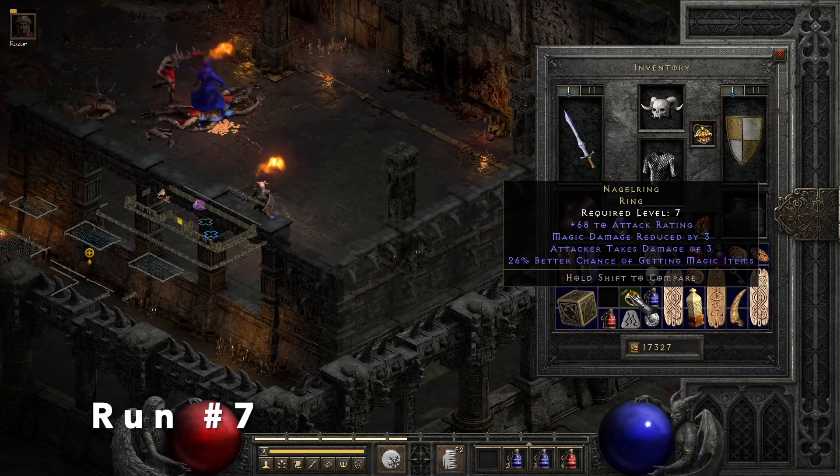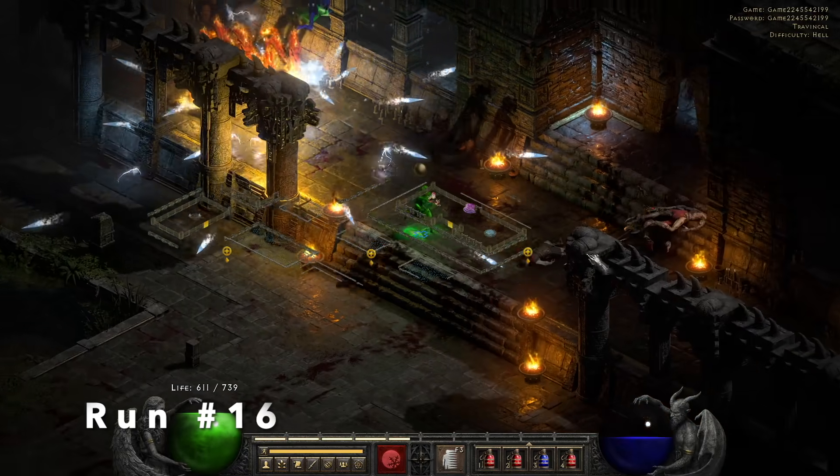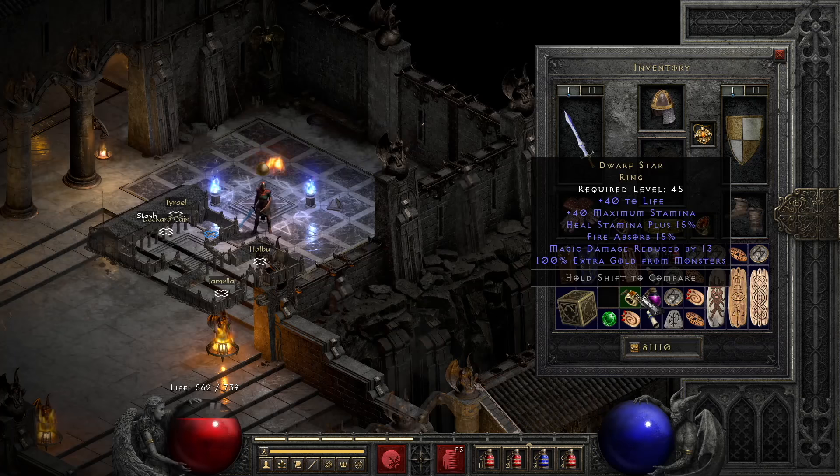Starting off, I got a 26% Magal Ring. People have asked me how much magic find I've been running, which is about 60%, and max resistances on the fire and lightning.